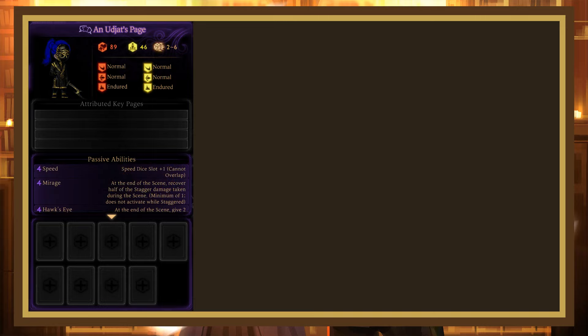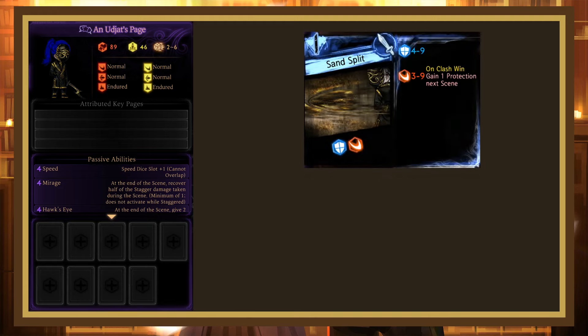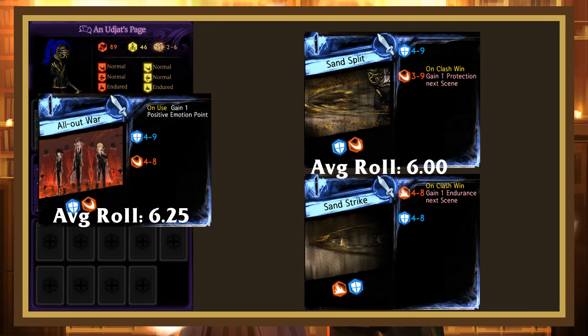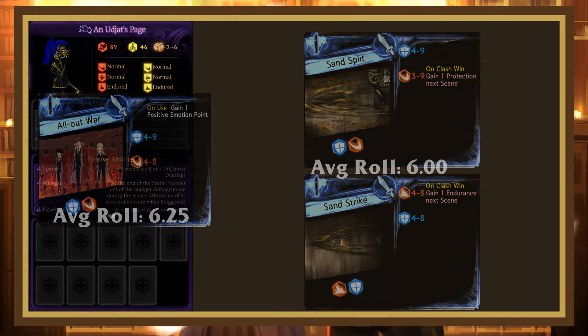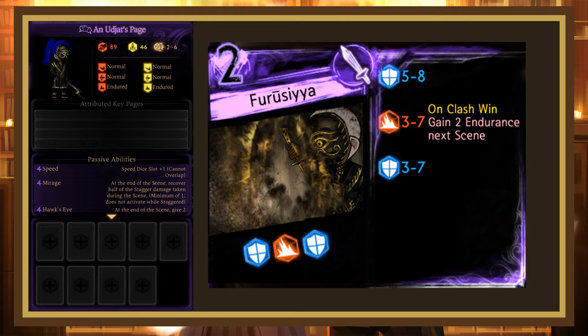This reception gives us 6 new pages, although one is unique to the weaker Jack key page. Harp is a pretty unplayable page — 2 weak blunt dice and no real utility. Sand Split and Sand Strike are in a similar position; the roll ranges are similar to All at War, but that page is usually outclassed, and these are slightly worse, so they're rarely worth using. Furusia is a defensive-focused page with a roll range equivalent to Creak, so it's also pretty bad. The 2 endurance it gives would normally make up for that, but since it's on hit instead of on use it's not guaranteed, so you'd rather use Iron Wall or Seize Your Chance.